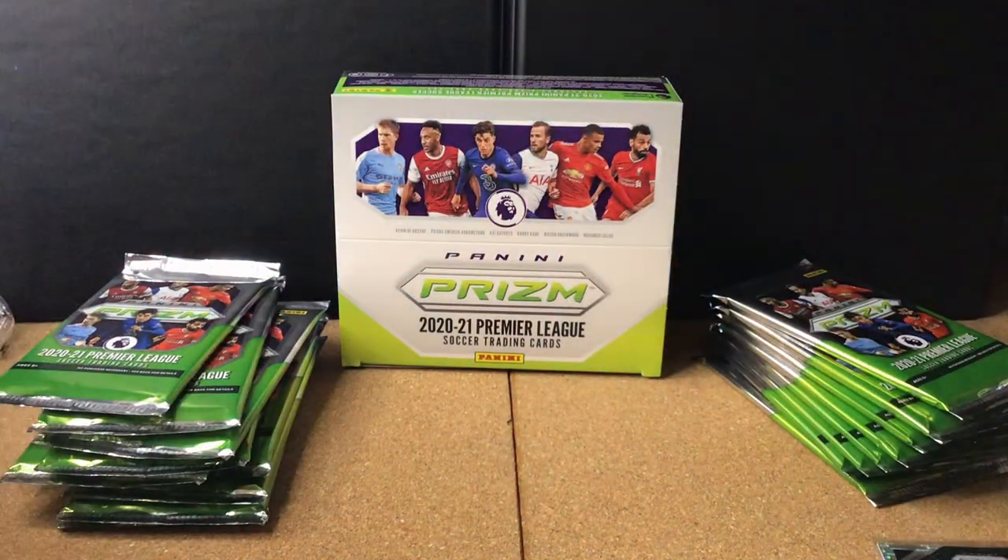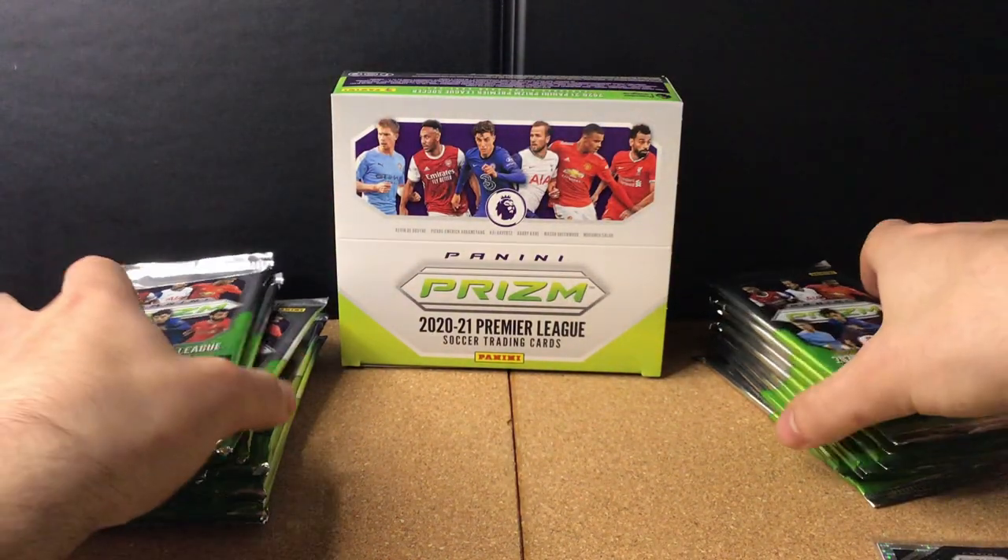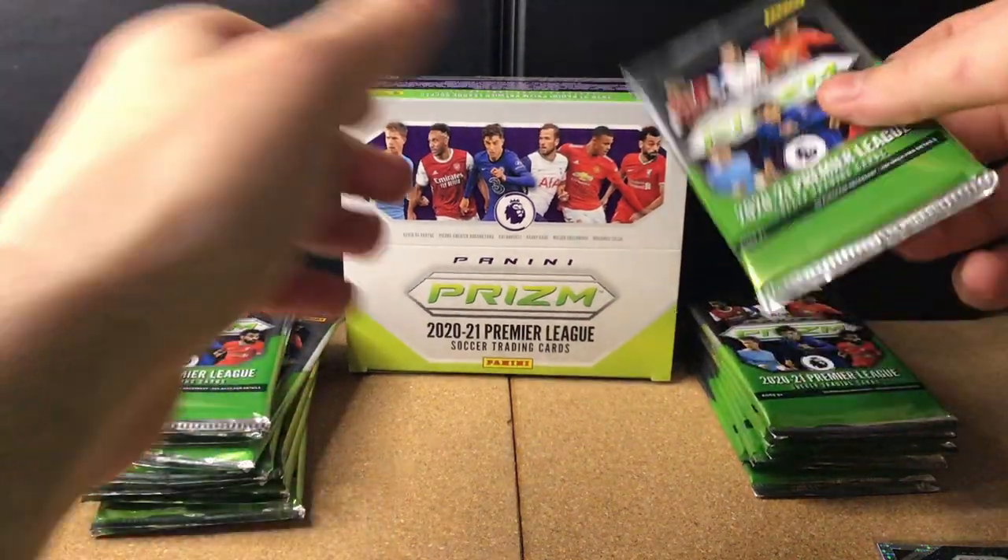We've also got Adam Webster from Brighton and Jan Bednarek of Southampton. The insert is Dele Alli from Spurs — a nice little silver prism, not numbered. Let me put these cards to one side and use some sleeves for the Billy Gilmour and the Dele Alli card.